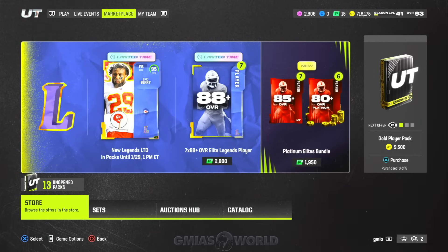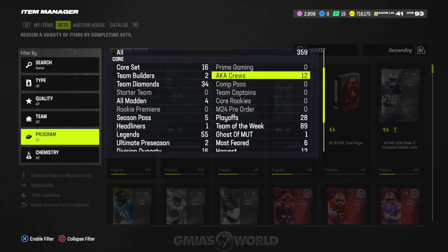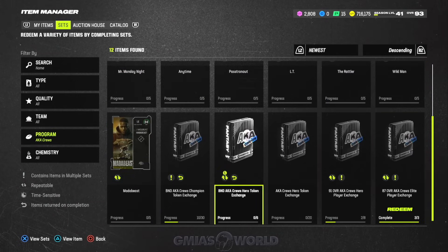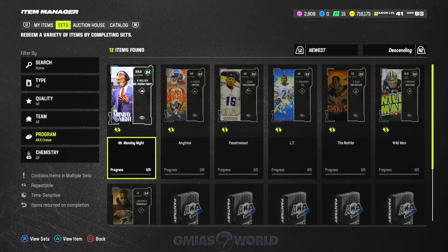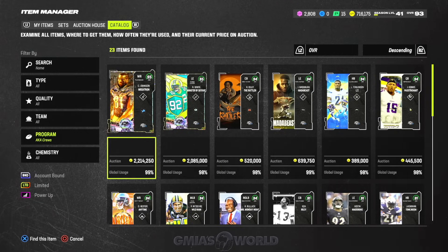Now we're jumping into the set and breaking down how you can get these cards for free. We're focusing on the AKA Cruise. Remember, at the end of this promo — probably a little before — you're going to be able to get a free 94 champion. It'll be BND, but you can always sell the cards you make and get your coins back. I'm going to show you these sets starting at the 87, and give you guys the blueprint. You don't make the 91 until the new cards are released, but I want to give you an idea of price ranges.